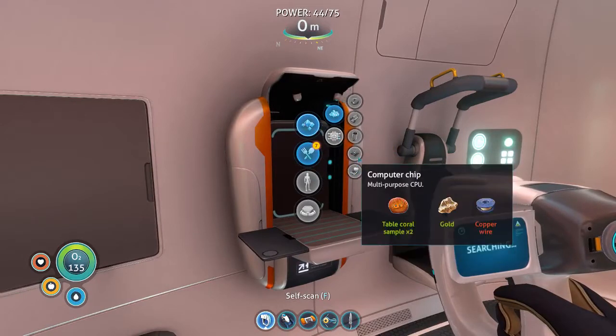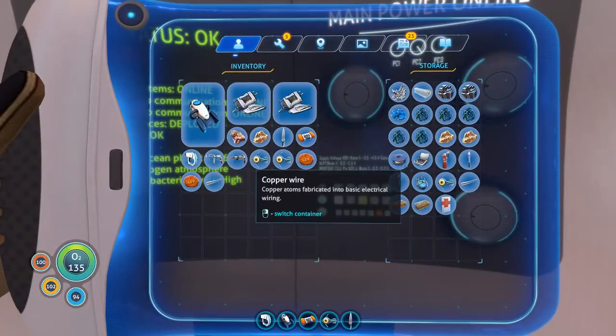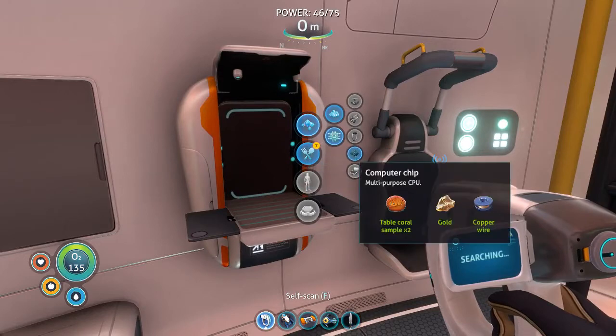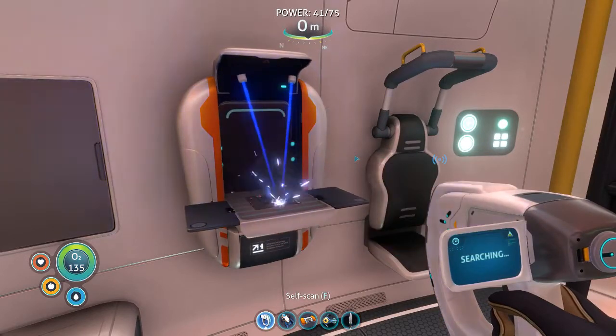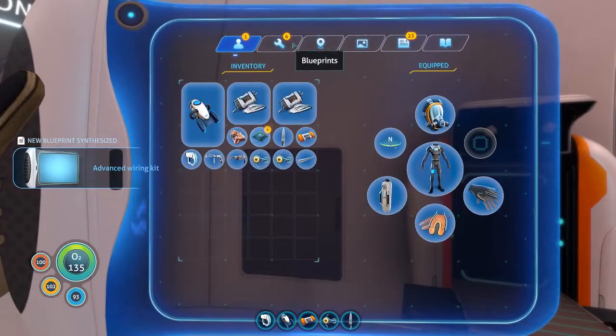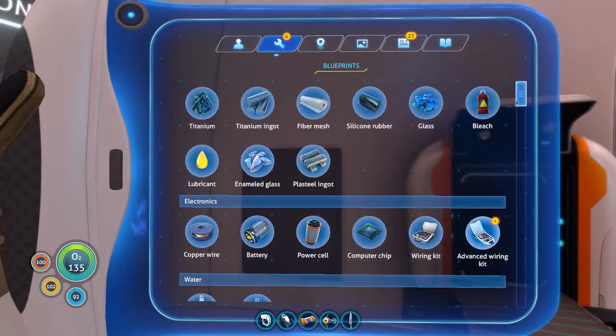What does it take to make a computer chip? The copper wire was what I had — I did make the extra wiring kit just for space. Copper wire for the chip. So now we have the advanced wiring kit. I knew you got something when you built it.